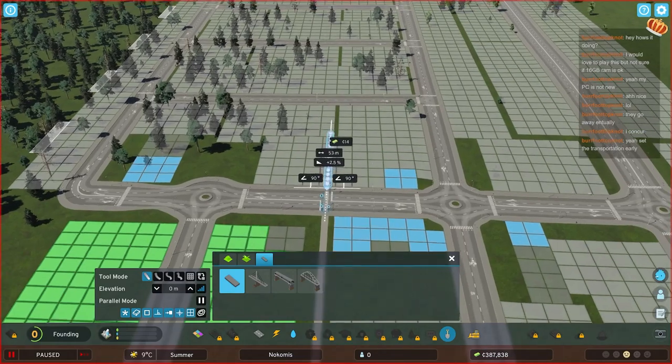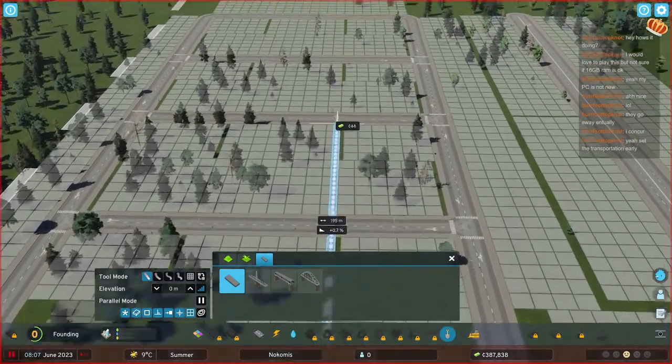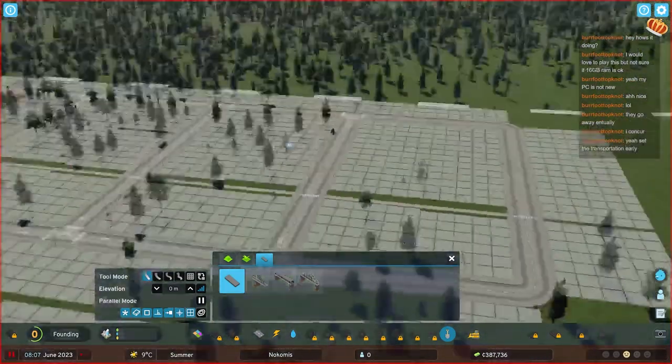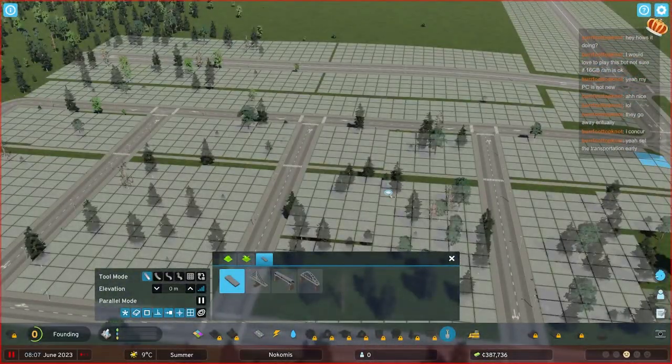Let's throw another one here and go all the way across. You can even pull across the roads - it just generates the walkways. I really love that. Compared to Cities Skylines 1, this is such an improvement. It's crazy - there's so many good quality of life improvements.